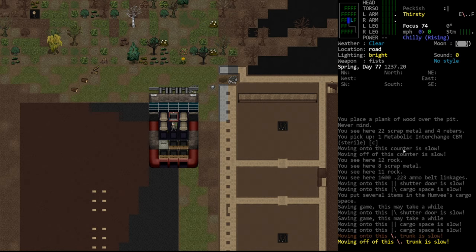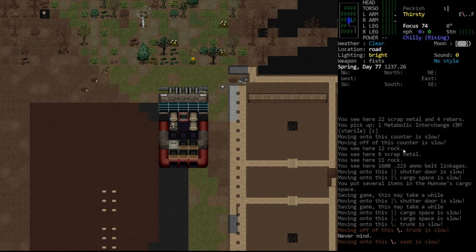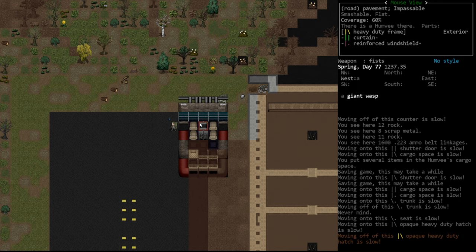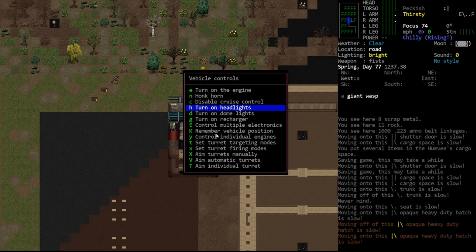Anyway, we're going to continue clearing out the lab. We definitely want to recharge our jackhammer — I'm hesitant to let that go for long periods. But as we discussed many episodes ago, each movement is only a few seconds, a bit more on difficult terrain. So we can turn this on, loot a big chunk of the lab, come back up, and only about 20 minutes might pass.